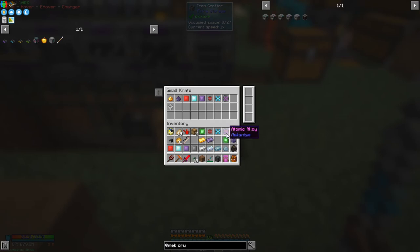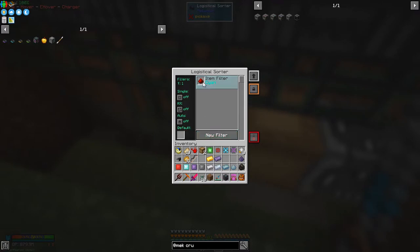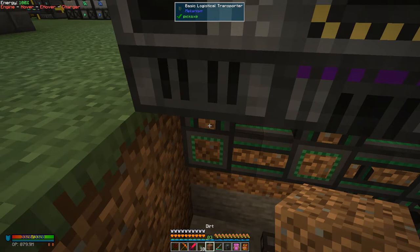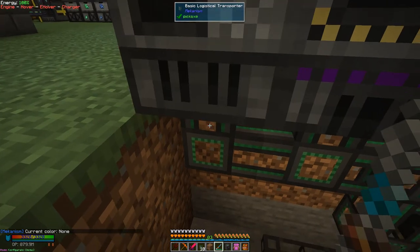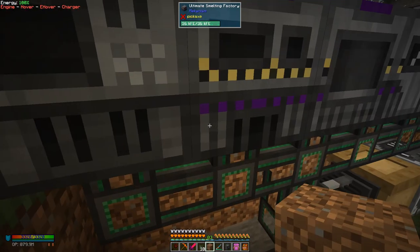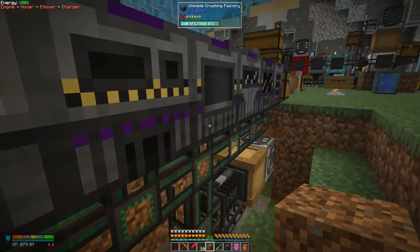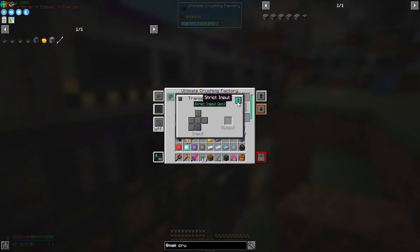We can put this back into the crafter and start making stuff. For example on this sorter I've got red, so if I put redstone in it will go to the right side. I've got to make sure all of these are set correctly. With the configurator, color none — on the machine itself, transport config, strict input must be on, otherwise things might go to the wrong place. I already colored these up in preparation — they go through colors in sequence: purple, then dark red.